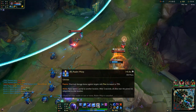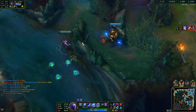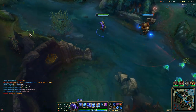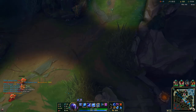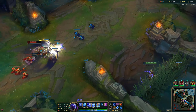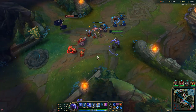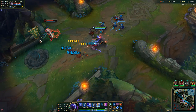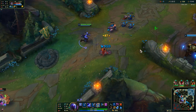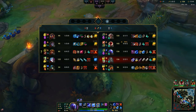Lucian is pushing alone — he's probably dead. Yeah, that's a big mistake. His support was not in lane so he should never be that far up. Nautilus should have been bot side too.